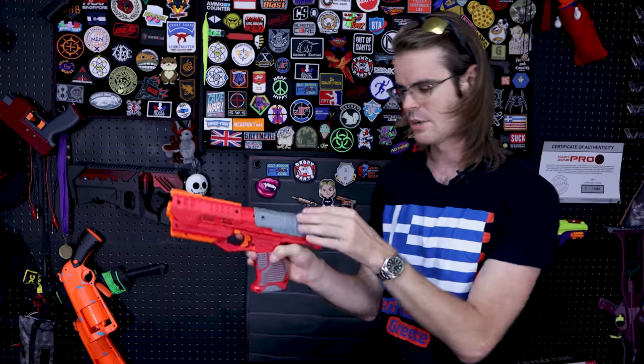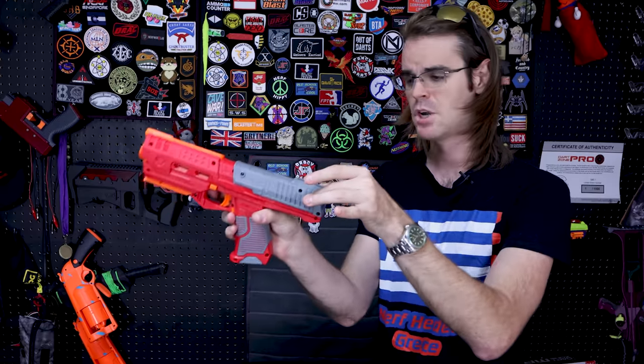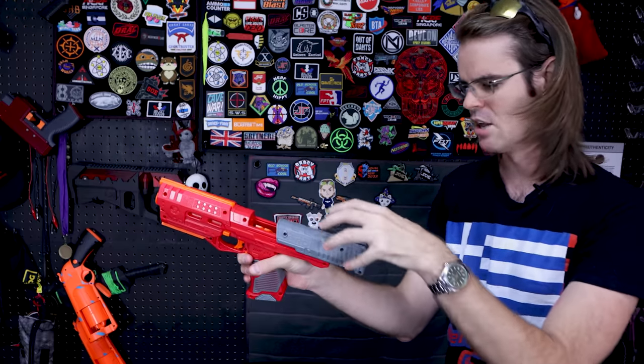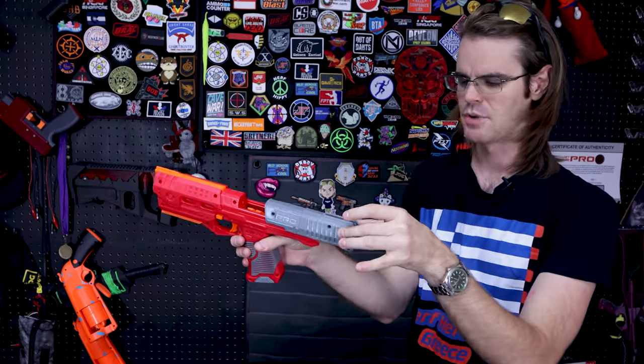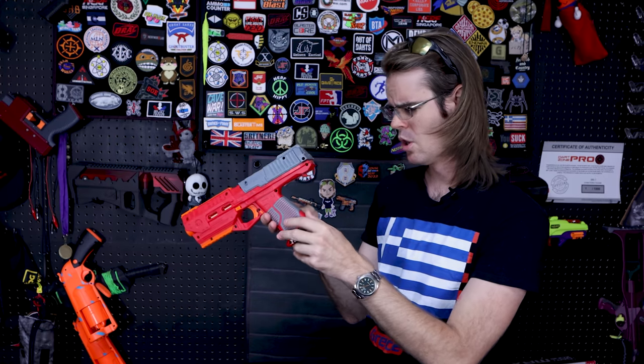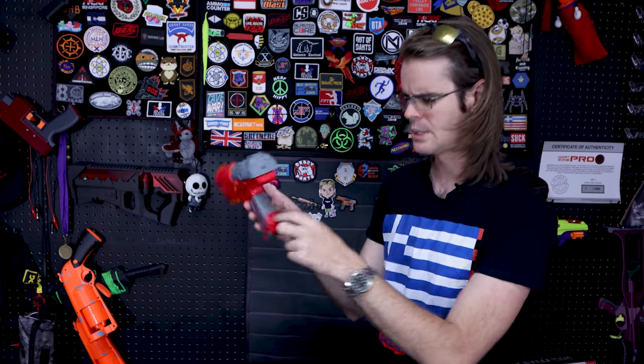The backstrap on the prime is the DZP rubberized thing, which is actually very nice. It's not a super heavy prime, but definitely not light — great that you get that extra purchase. It's also multi-material: the priming slide itself is hard plastic, with just the backstrap having a rubberized coating. You've got the same sort of rubberized coating on the grip as well. It looks like it even splits in the back — it'll be very interesting to see how this is moddable at some point.